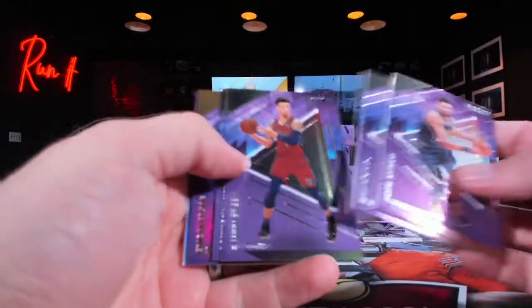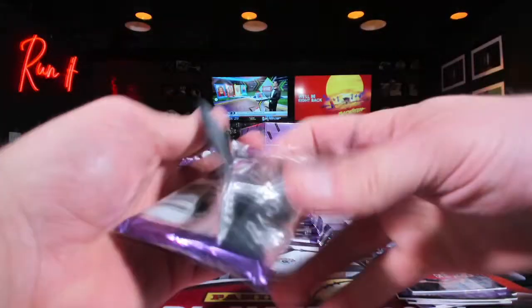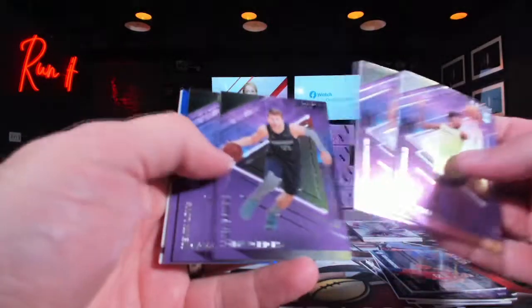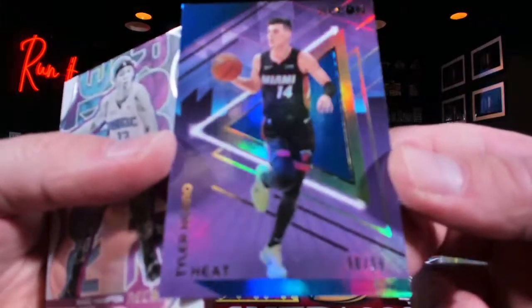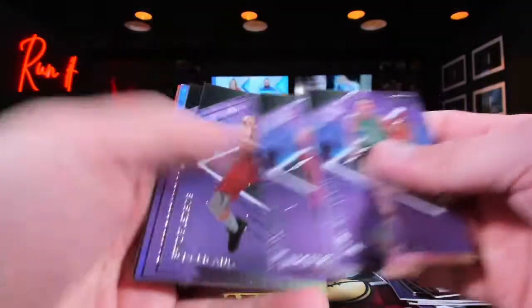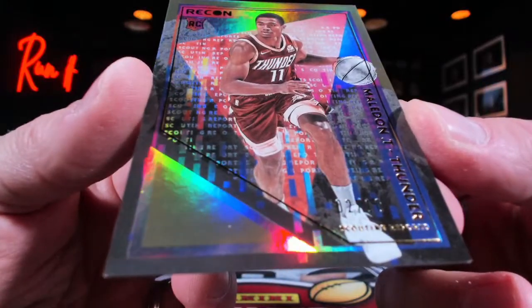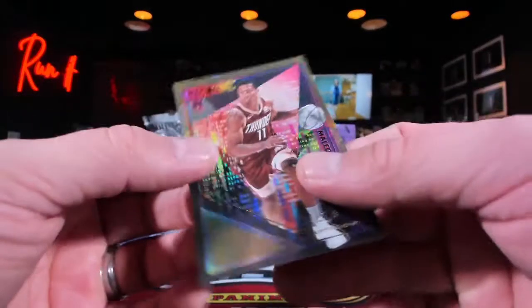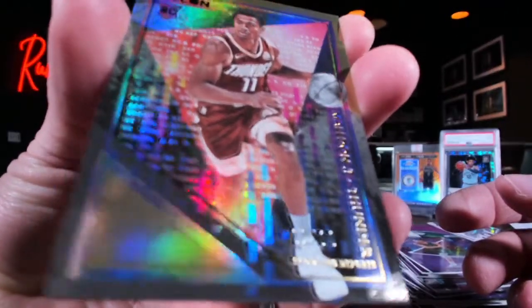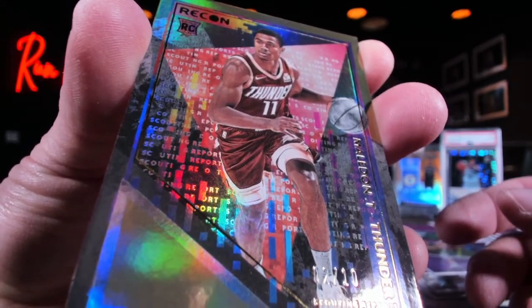Still got some boxes left — some work to do. Eric Bledsoe not numbered, Ben Simmons, looking for some weird Charles Barkley 2 out of 25. Tyler Hero 90 out of 99 — nope. A little Tyrese Maxi — Nike head, what do you think? OKC just getting that — Theo, 2 out of 10! The Thunder from Down Under!